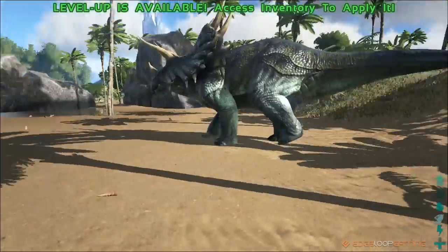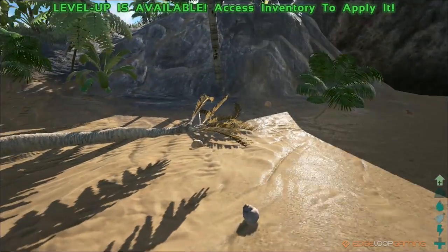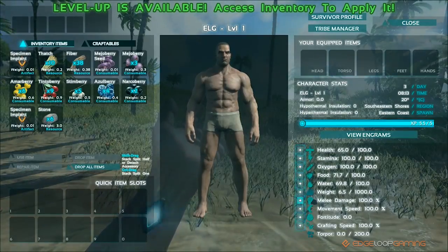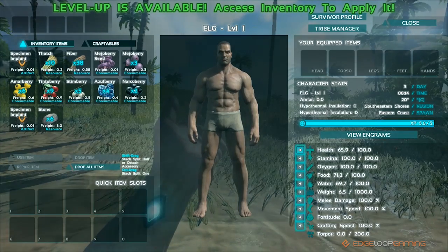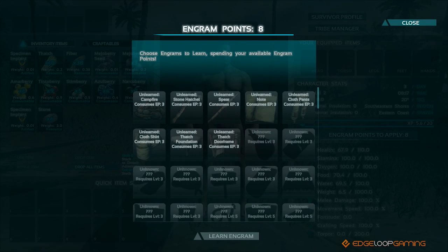While doing all this you'll probably gain a level, so let's take that opportunity to look at the level up window and the engrams. When you level up you'll have a choice to increase one of many stats for your character. I chose to increase my overall health here, but you can choose whatever you like. Once you've chosen a stat you'll be presented with the engram window where you can choose which items you want to learn how to craft.